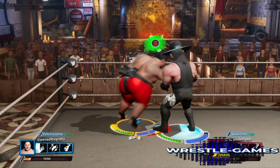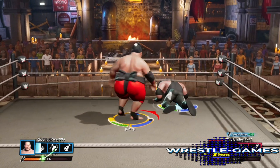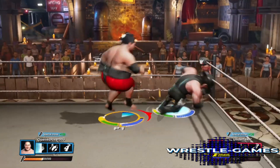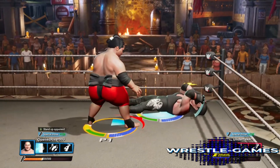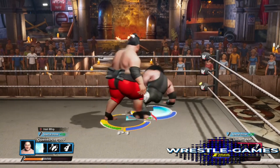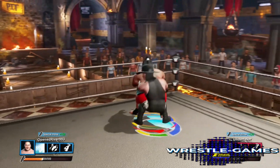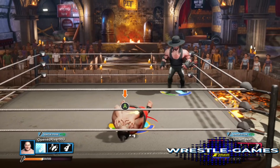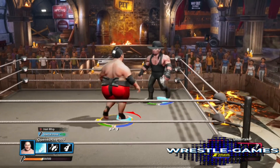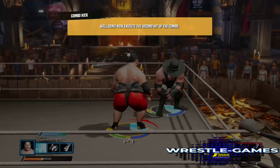The Undertaker counters, then you do an Irish whip by pressing the red button — and there you keep control of your opponent. You can also perform amazing kick combos by pressing the yellow Y button three times.